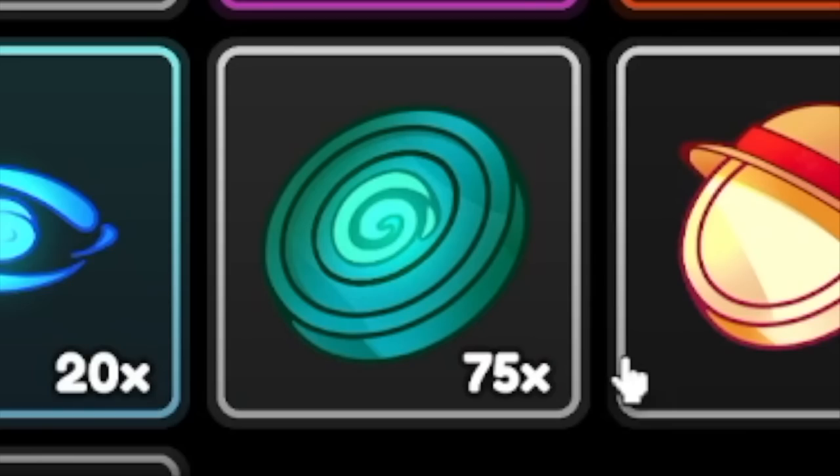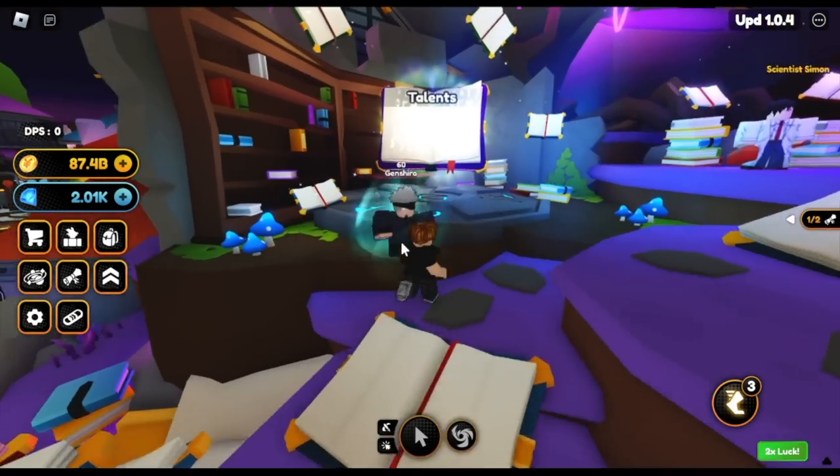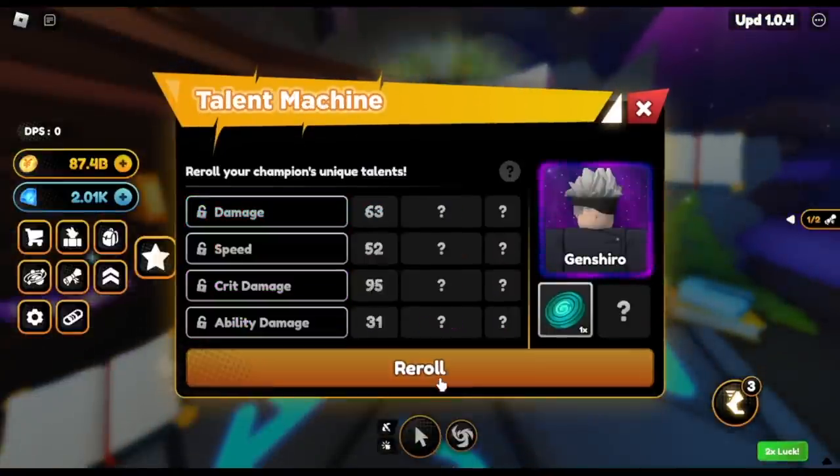We have 75 talent tokens for rerolls. So let's go, let's try. Our goal here is to at least get a class A, right? Total class A or another F — I hate this one.